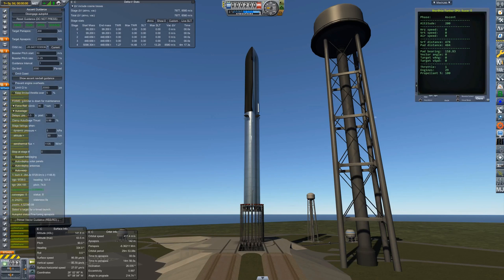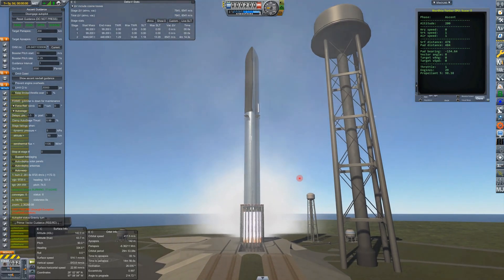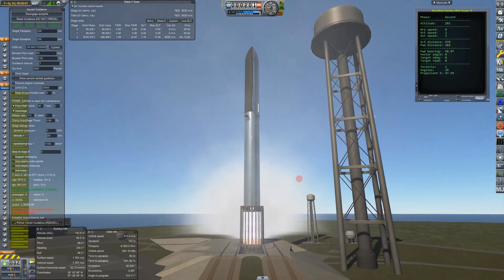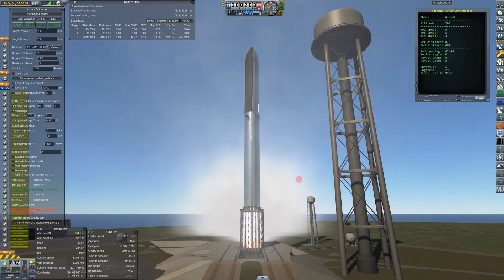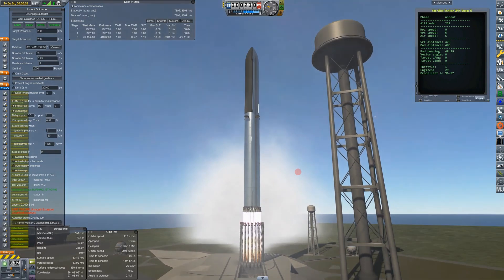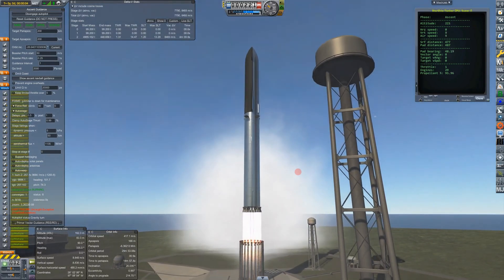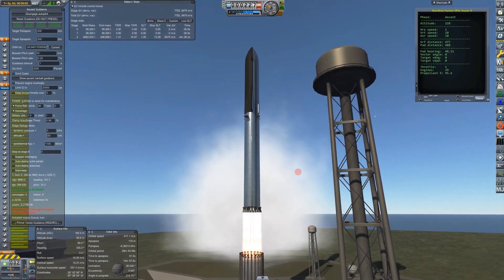Let's hit MechJeb. Engines are spooling up — it takes a while — and I want you to keep an eye on the propellant here. It's 100%, now it's going down. Clamps are still in place. Propellant going down below 1% — clamps are finally released. Now the engines are at full power. We've burned over two and a half percent — many tons of fuel, like 100 tons — just to get clear of the clamps.